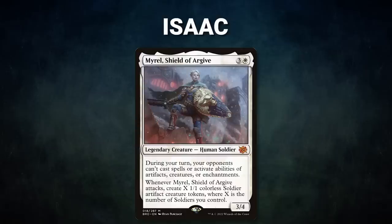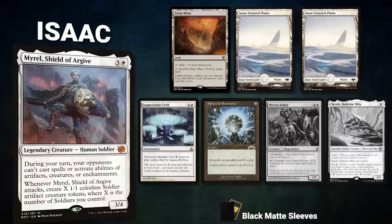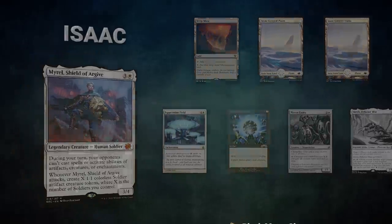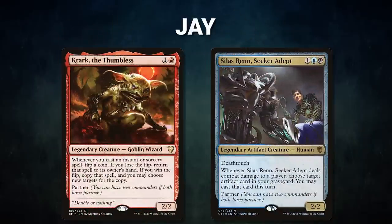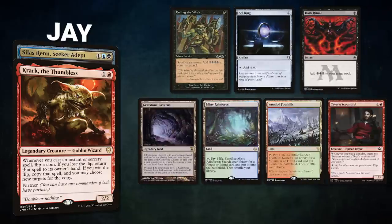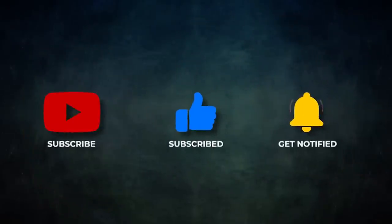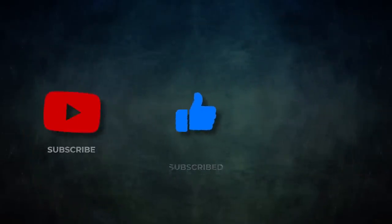Next we have Isaac piloting Myrel, Shield of Argive — a hard stacks deck that tries to win through Myrel's ability along with an army of soldier tokens. Isaac's opening hand contains a Strip Mine, two Snow-Covered Plains, Suppression Field, Sphere of Resistance, and his London mulligans are Mirror Entity and Screlv's Deflector. Finally, Jay is piloting the partner pair of Krark the Thumbless and Silas Ren, Seeker Adept — a deck using Krark as a value engine while closing out with classic Grixis lines. Jay's opening hand contains Culling the Weak, Soul Ring, Dark Ritual, Gemstone Caverns, Misty Rainforest, Wooded Foothills, and a Tavern Scoundrel.